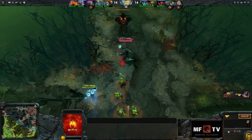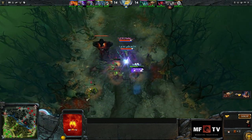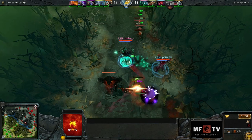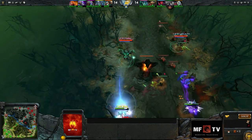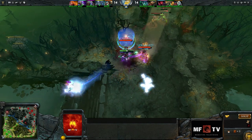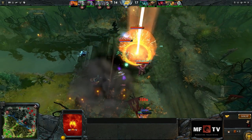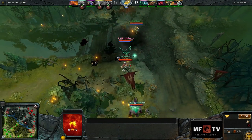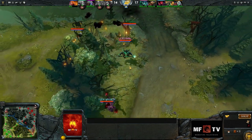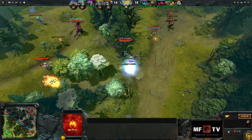Hey everyone and welcome to another production by MobifireTV. I'm Hazel and this is the Outworld Devourer guide written by Hades. Outworld Devourer is a ranged intelligence carry who is able to steal huge amounts of pure damage, taking down his enemies easily and fast in just a few hits. Today we're going to focus on the playstyle and build used in competitive matches. Outworld Devourer recently became popular in professional matches after his successful use by Quantic Gaming.